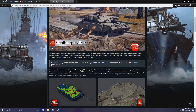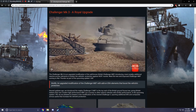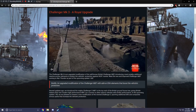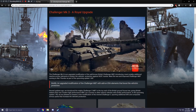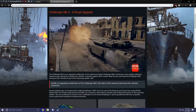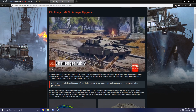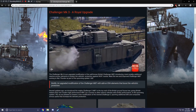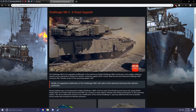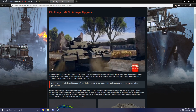So we get some nifty vehicles. I've already pointed out that the Challenger is a beautiful looking tank, and I was last time I played War Thunder working to unlock the Challenger that's currently in the game, if not only to use the custom camouflage I found online for it. Briefly, it's an upgraded modification of the Challenger MBT with add-on ERA elements that boost the vehicle's protection. Several updates ago we introduced the mighty Challenger MBT to the top rank of the British Ground Forces tree — I'm pretty sure it was the Challenger 1 Mark II, not the Challenger 2, but whatever.